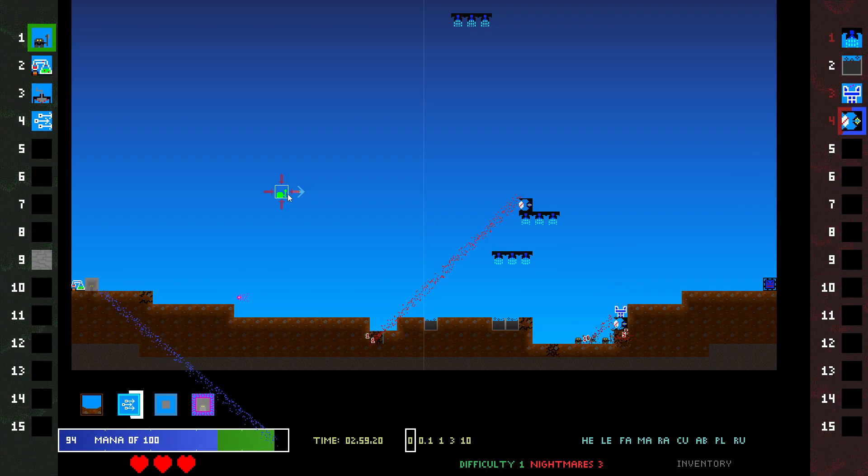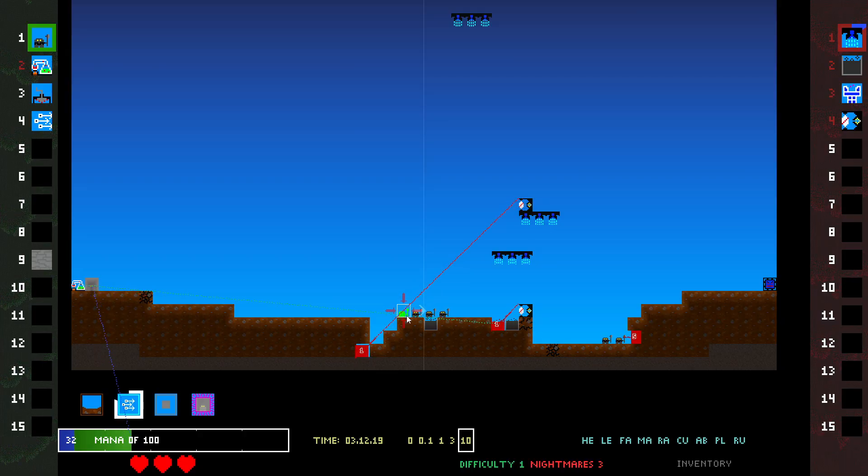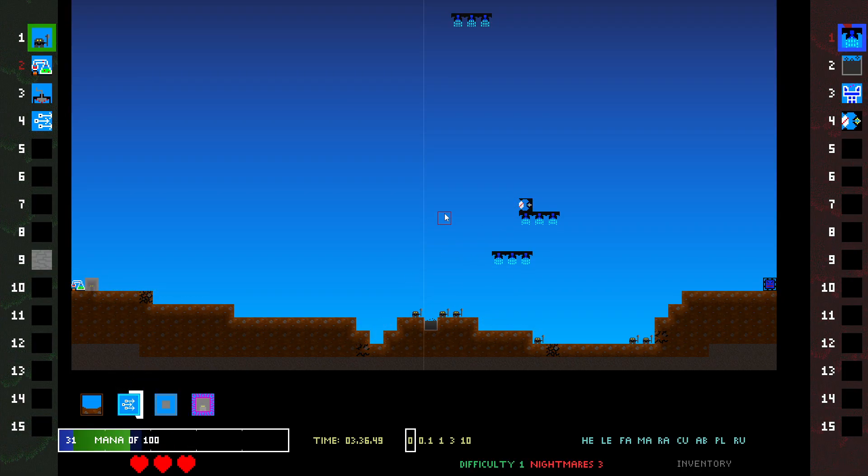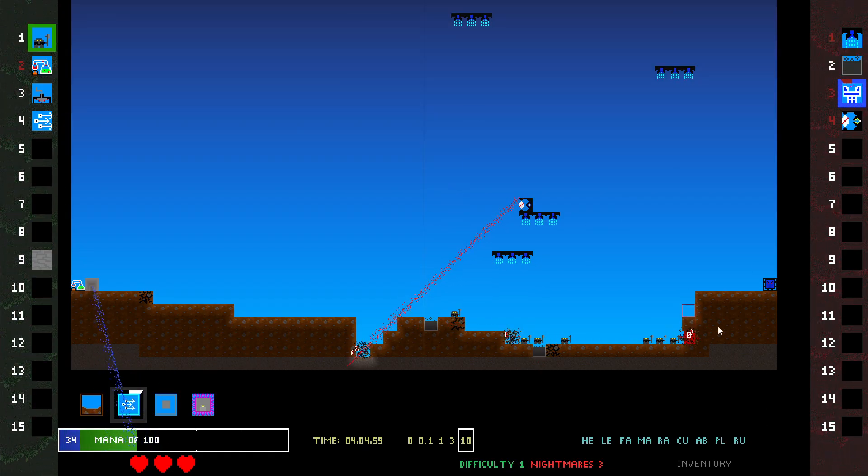I'm gonna wait till I get 100 mana and then spam four of these, I think. Kind of a pain because of this downward laser and because of this tar — I can't really send that many. Okay, wait for that one to move, I don't want to take free damage. My dwarfs are making progress.